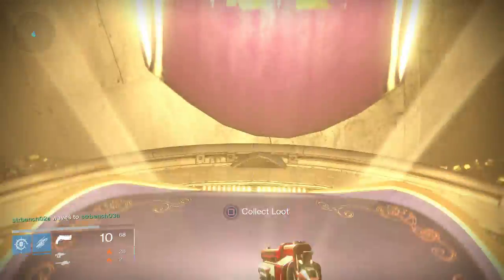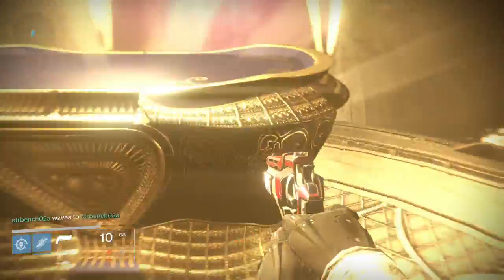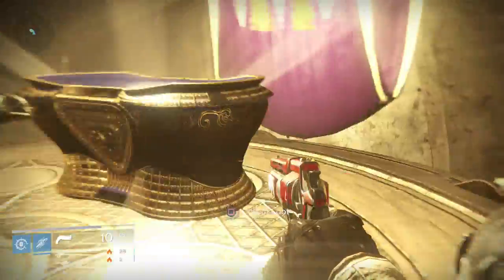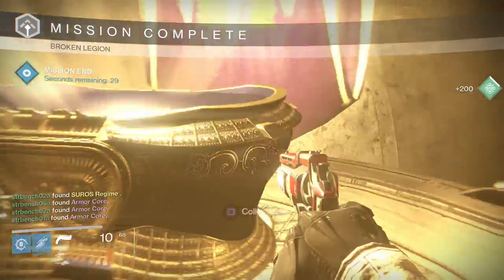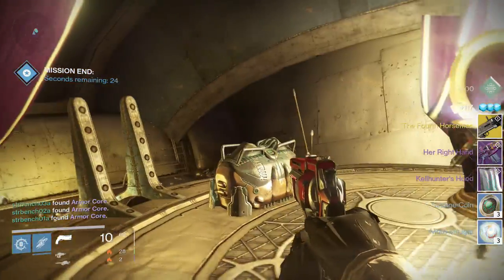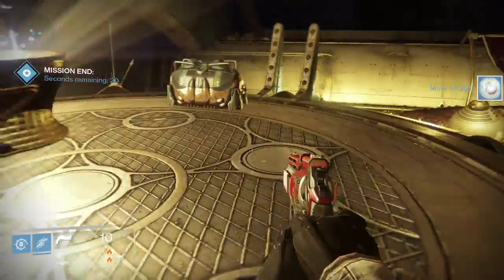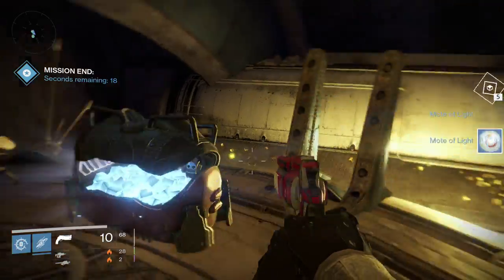If you want to use your other keys, you will need to start a fresh run of a Prison of Elders challenge mode. Then you'll need to finish it and make your way back to the Treasure Room to open the chest again. You can do this as many times as you'd like, but you can't reopen it in the same playthrough — you would need to start over again.